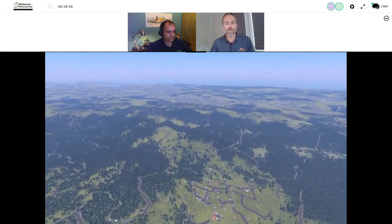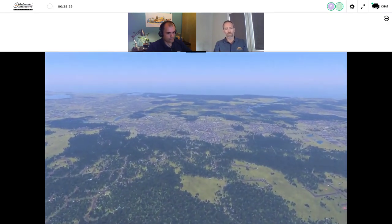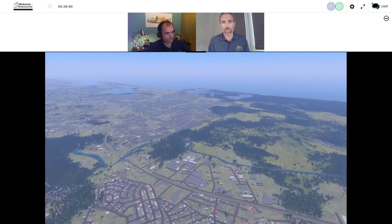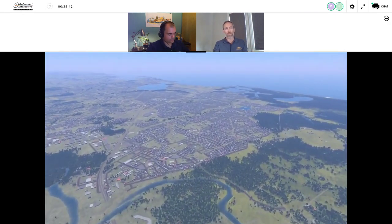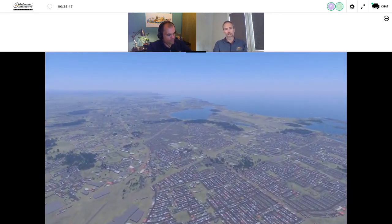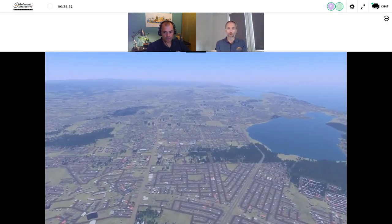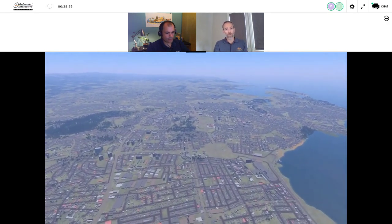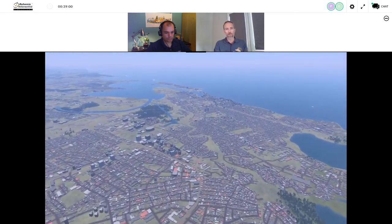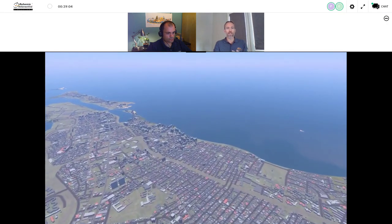Everything you're seeing on screen is effectively the base terrain layer that ships with the VBS World Server. We saw forestry data informing where to put trees, roads from OpenStreetMap, buildings from OpenStreetMap, waterways, rivers, and creeks. Height field data is there as well. This is the base terrain layer that can be shipped with the World Server.